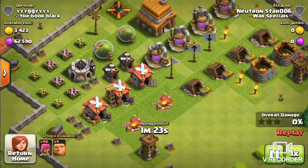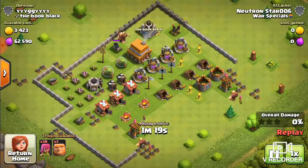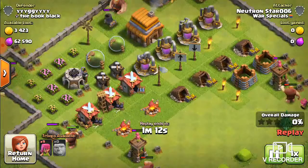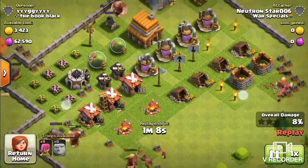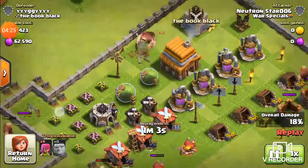Trophy pushing at this level will require you to request clan castle troops an absurd amount, so if your clan isn't okay with that you may get in trouble. You should be able to make it to Silver 2, maybe Silver 3, with just this army and a clan castle.